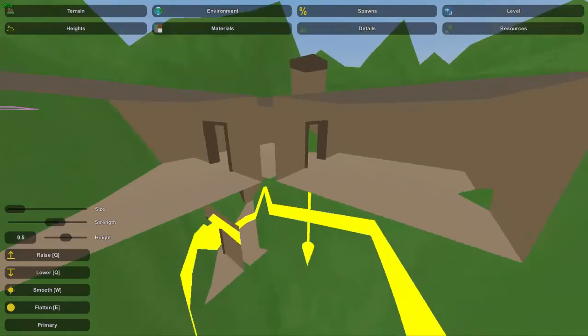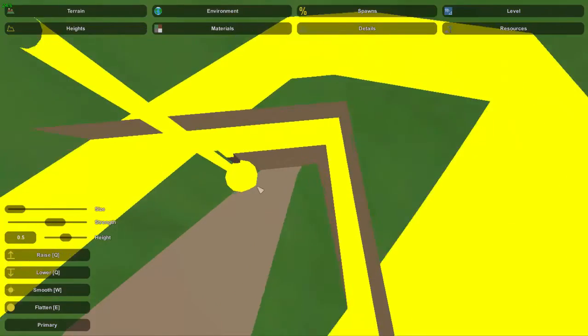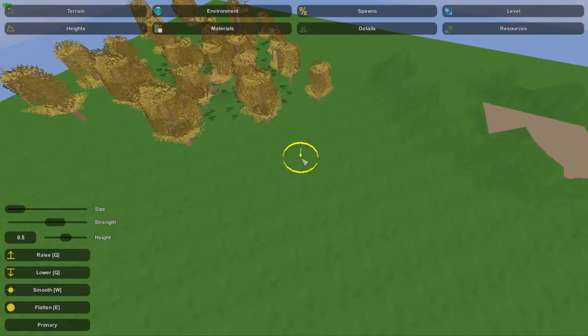Anyway guys, that's generally how you can hide these bunkers and place them correctly. Hopefully this answered all your questions and cleared up any strategies you were planning to use to hide them. Hopefully you guys enjoyed this video — if you did, please like it and subscribe if you want to see more. I'll see you all later.